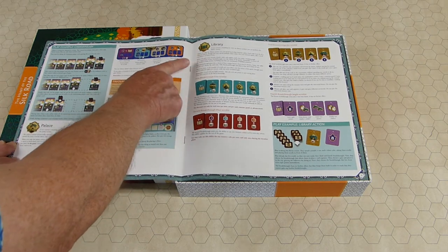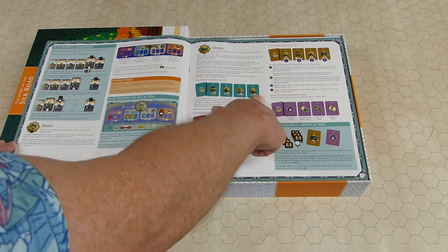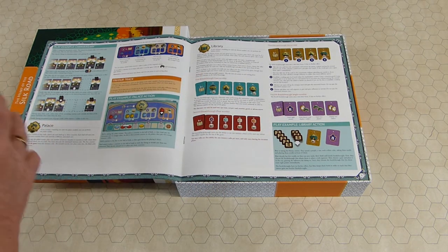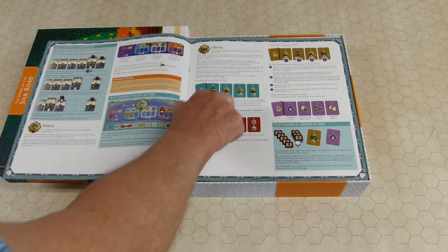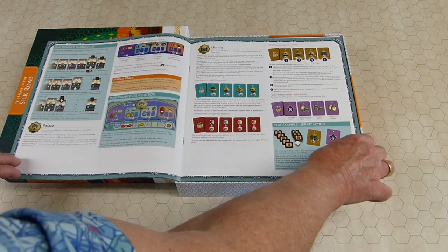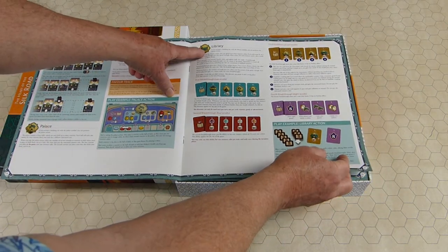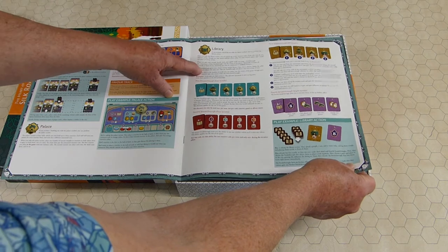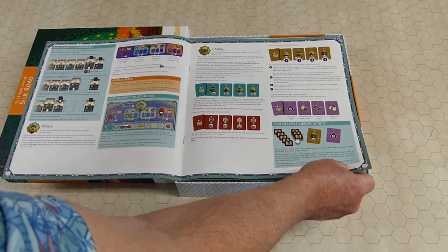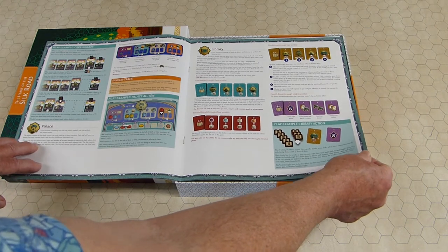The library gives you a scroll. When you have two scrolls, you can choose one of the level one breakthroughs — you don't spend the scrolls, you always keep them. On your fourth scroll you get a level two breakthrough; on your sixth, level three; and on your eighth, level four. The library action lets you spend up to four resource cubes, and they all have to be different colors, getting you up to four scrolls.